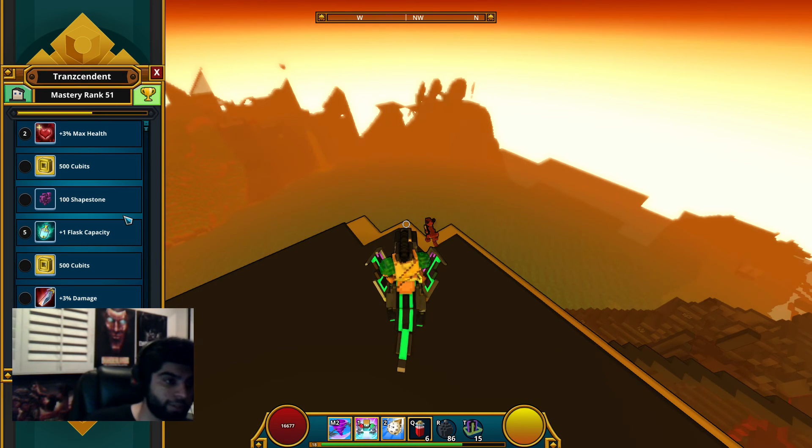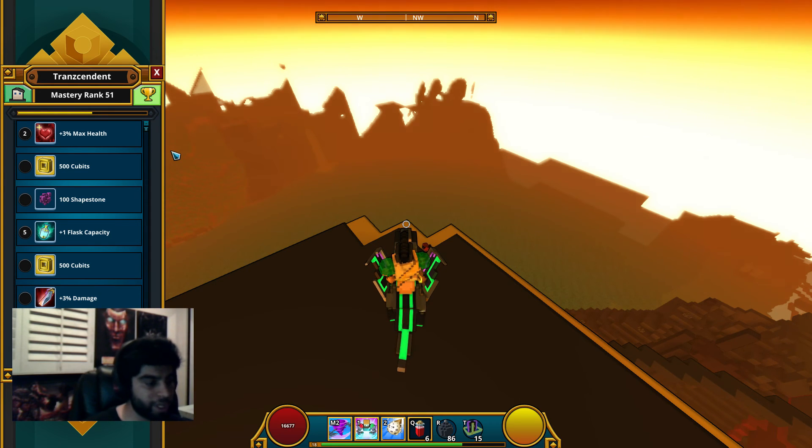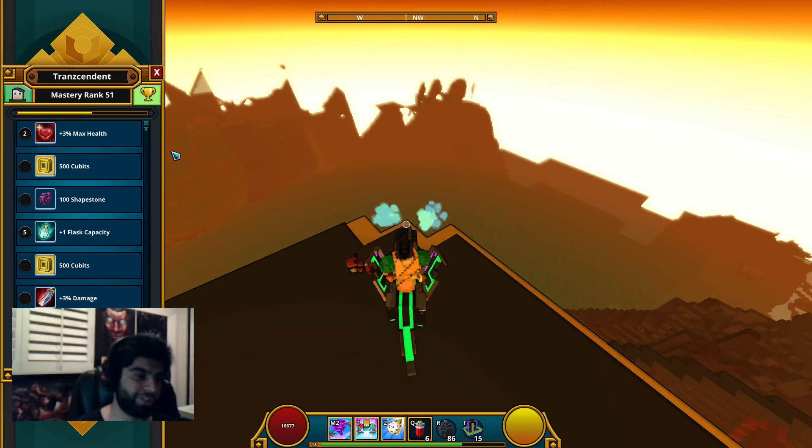The yellow bar shows how much XP you have toward your next rank. It fills up at 100 mastery points — once you get 100 points you'll automatically advance to the next level, the bar will reset, and you'll need another 100 mastery points to advance again. To attain these, press Y to open the collections menu on the right.